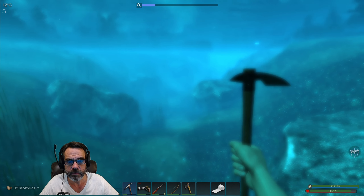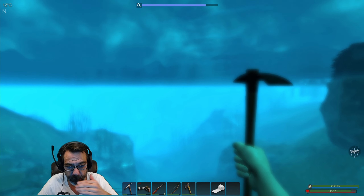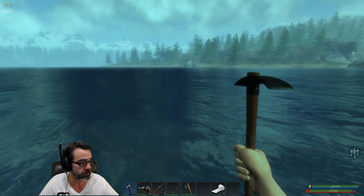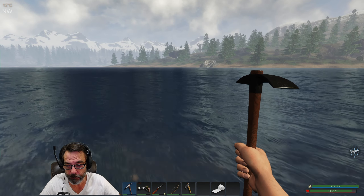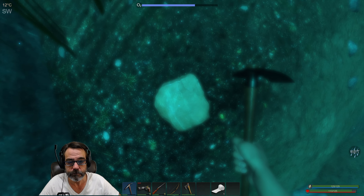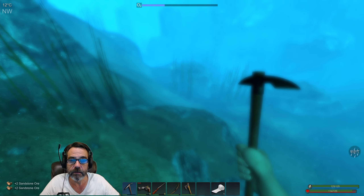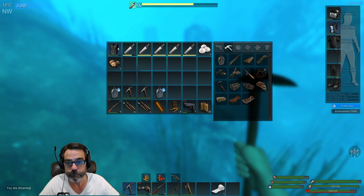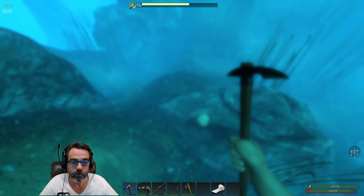I don't think I see anything else over there. Alright, we'll go back this way. That's just the block deflection. Little sandstone here. We'll run across a bunch of pearls, I hope. Pearl spawns haven't been too bad. There's more sandstone. Oh, I was not paying attention as usual.